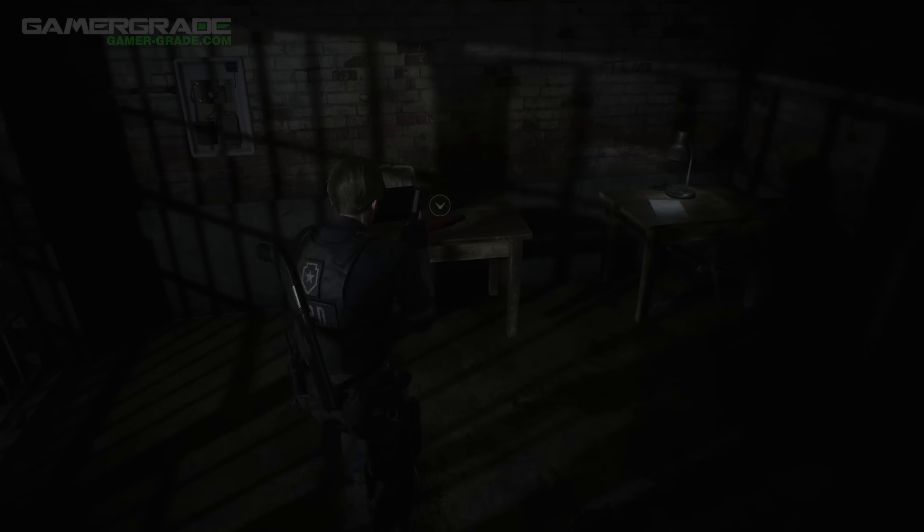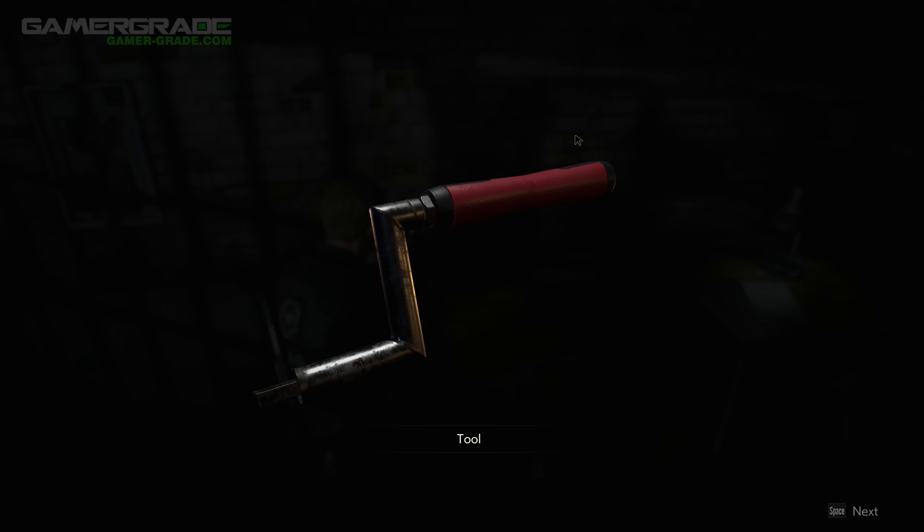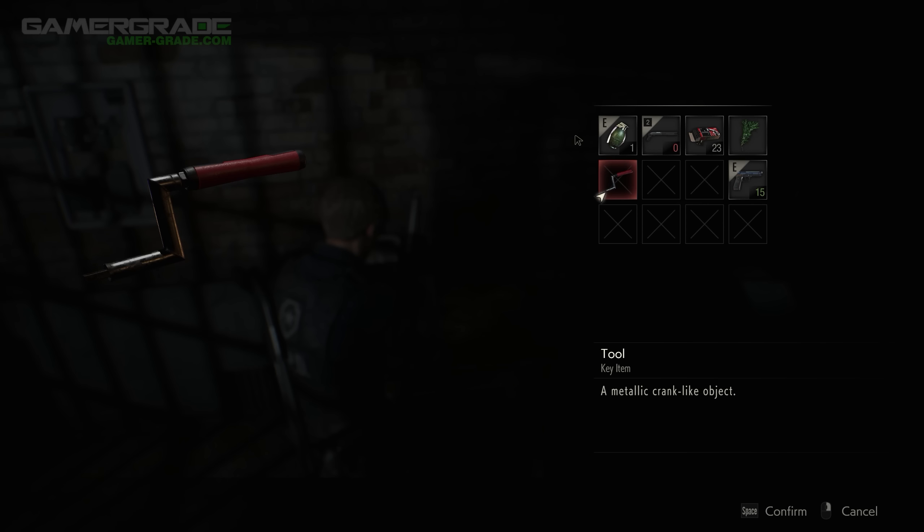When you reach the jails, you will find a new tool on a desk, which is the square crank handle.